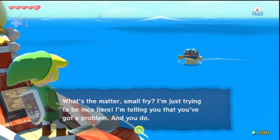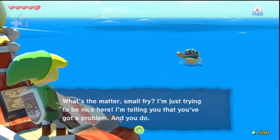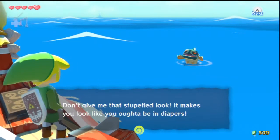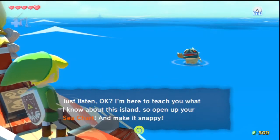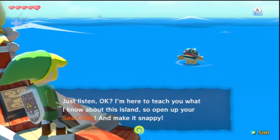'What's the matter, small fry? I'm just trying to be nice here. I'm telling you that you've got a problem, and you do. Don't give me that stupefied look — it makes you look like you ought to be in diapers. Just listen, okay? I'm here to teach you what you need to know about this island. So open up your sea chart. Make it snappy.'